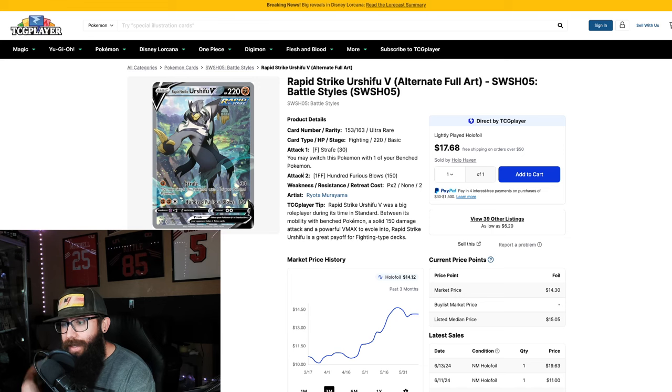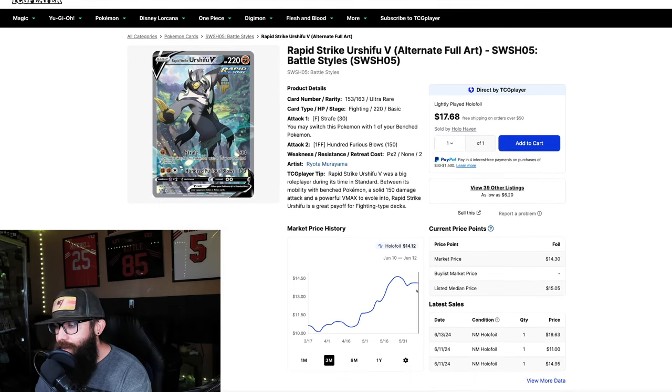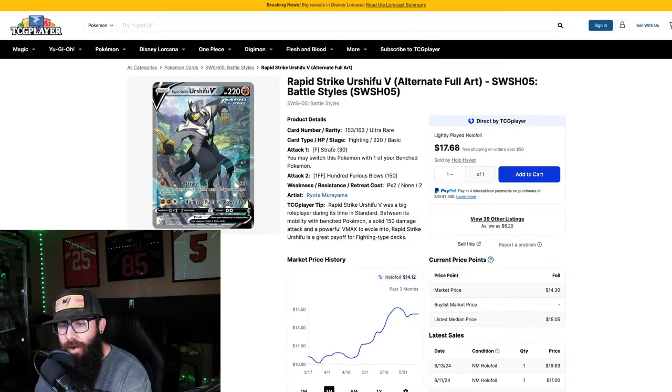Now this is the Urshifu — we're getting up there, trying to keep this in the sub-$20 range. I've talked about this card in other videos. I think it's cool and underrated. Battle Styles isn't the strongest set but it's still a cool one. If you can pick this up for fourteen bucks, though some sales have been higher — near mint just under twenty — even at twenty dollars I could see this being way higher in the future. The Pokemon is really visually nice and a cool-looking Pokemon. I already have a few copies of this card, so I'm already a supporter.